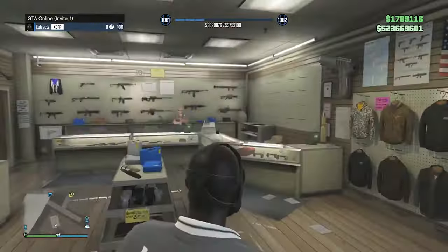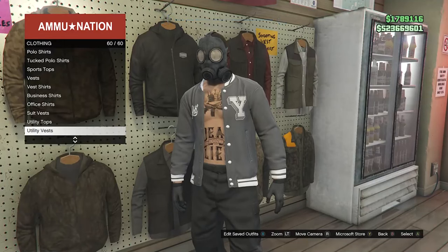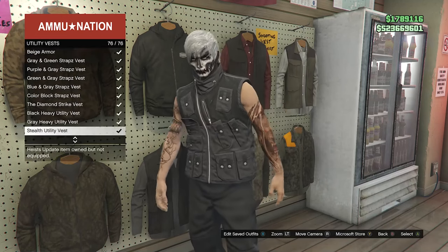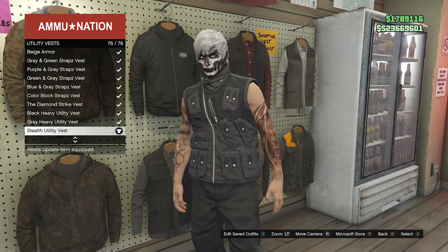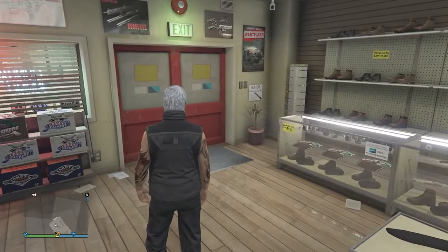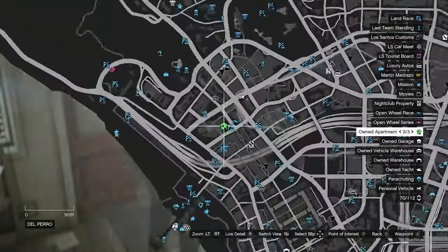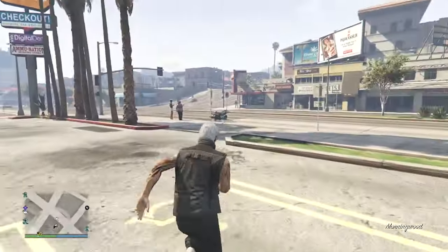Back out of your tops, then pull up your phone and quit the job. Once you're back in a public or invite-only session, your torso should be visible. Go back inside the gun store, go to your tops, scroll all the way down to utility vest on slot 60, and equip the stealth utility vest on slot 76. After equipping the utility vest, back out of your tops. Now we're going to do the merge glitch — I'll leave a link in the description for 'It's a G Thing' which you can bookmark for the merge glitch, but I'm going to use the heist apartment merge.